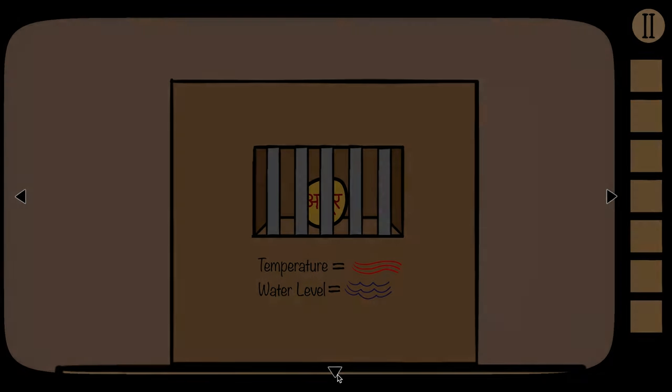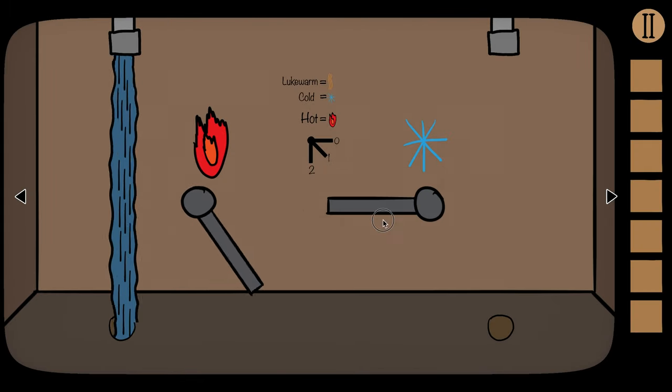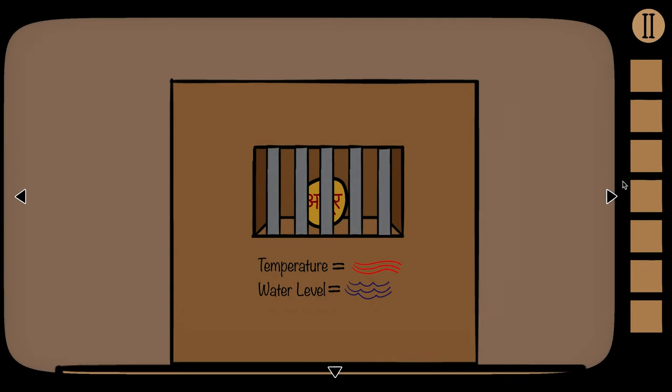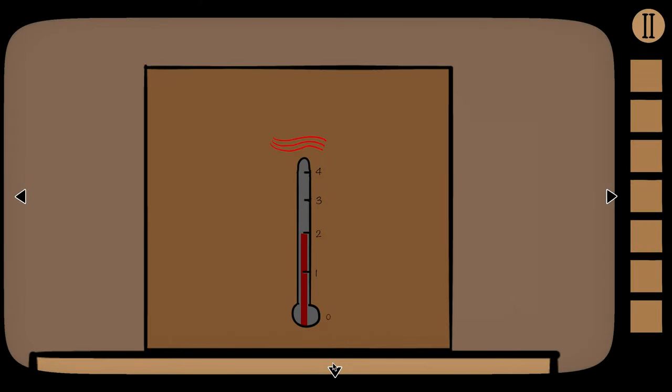Over here we have a hot water knob and a cold water knob, and these will affect both the temperature and the water level. Right now each is set to a position of one, which means the water level will be at two because they're both outputting one — simple addition, one plus one equals two. The temperature is also two because they are both inputting the same amount of water.